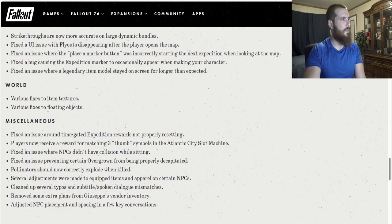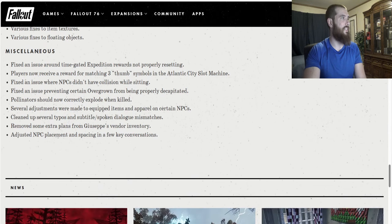World fixes: Various fixes to item textures. Various fixes to floating objects. Fixed an issue around time-gated expedition rewards not properly resetting. Players now receive a reward for matching three thumb symbols in the Atlantic City slot machine. Fixed an issue where NPCs didn't have collision while sitting. Fixed an issue preventing certain Overgrown from being properly decapitated. Pollinators should now correctly explode when killed. Several adjustments were made to equipped items and apparel on certain NPCs. Cleaned up several typos and subtitles. Removed some extra plans from Giuseppe's vendor inventory. Adjusted NPC placement and spacing in a few key conversations.